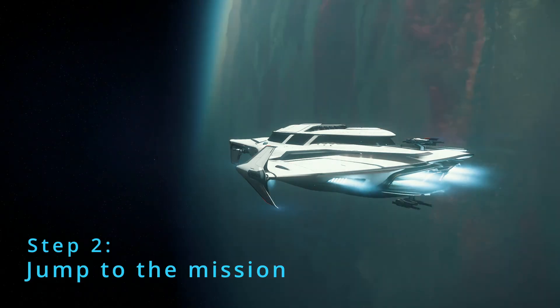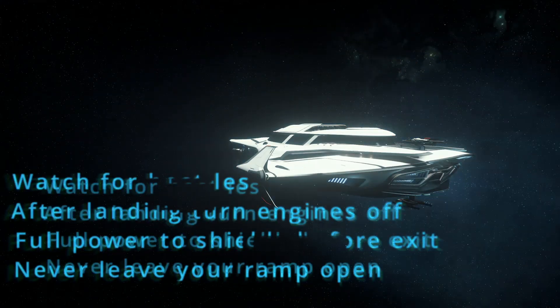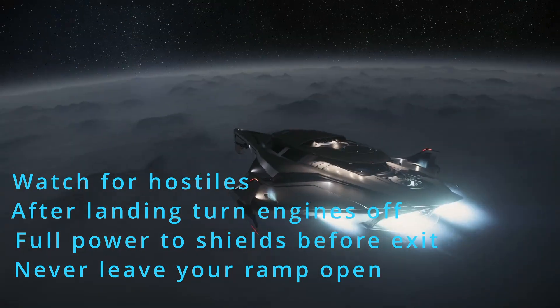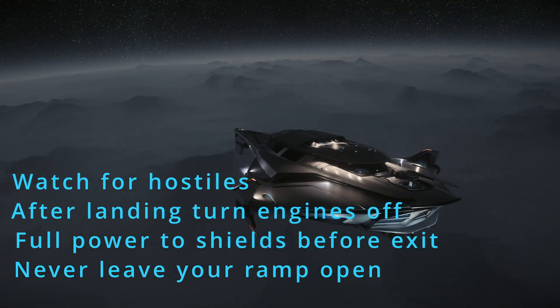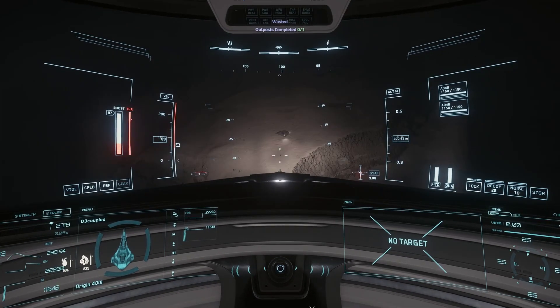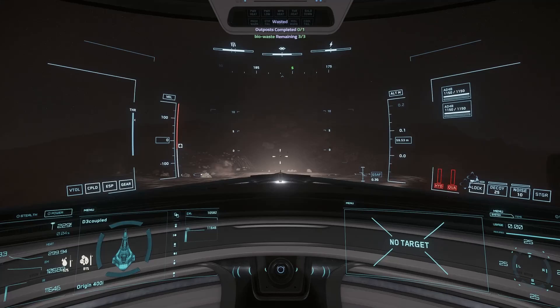When departing on this mission, it's important to know that drug running can be competitive. There are some things we can do to limit our risk: watching for other active ships, turning off engines on landing to reduce our profile and protect from wind, putting full power to shields, and never leaving the ramp open are all habits that can pay off.